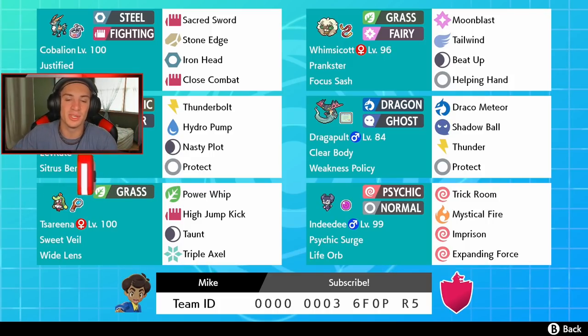We got Cobalion with Justified and Choice Band — he's a Fighting and Steel type, this thing is so good. He has Sacred Sword for STAB damage, Stone Edge for coverage, Iron Head for STAB, and Close Combat for STAB as well. The plan is to justify the boost with Beat Up from Whimsicott and Dynamax out from there, or Choice Band into a STAB move. Whimsicott has Moon Blast, Tailwind, Beat Up, and Helping Hand with Prankster and Focus Sash.